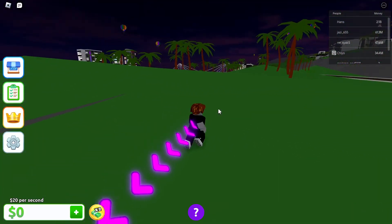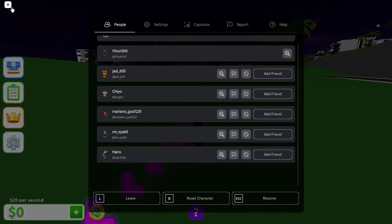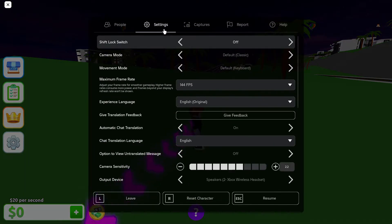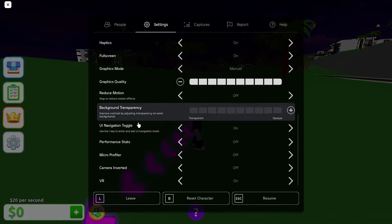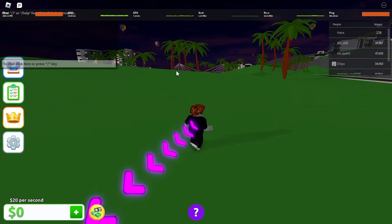If you're lagging or something, you can check this by pressing Escape, or you can go to the little icon in the upper left, go down to Settings, scroll through, and look for something called Performance Stats. Turn this on, then press Escape to go back.